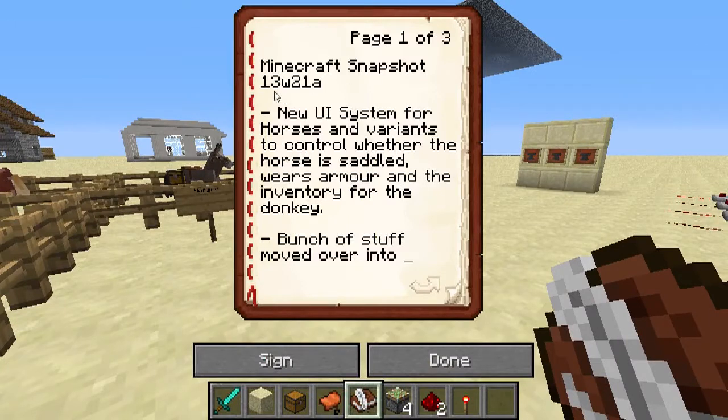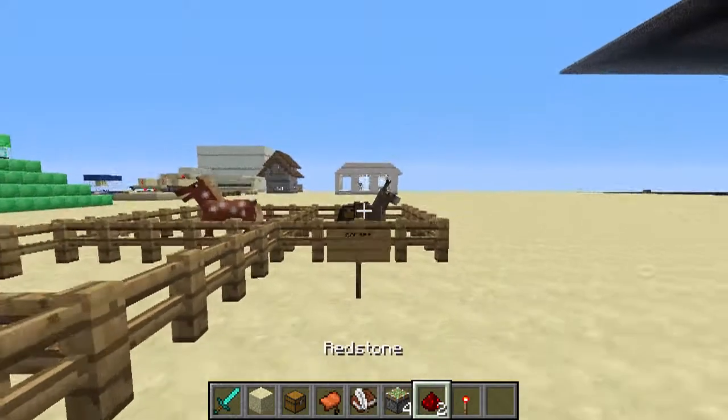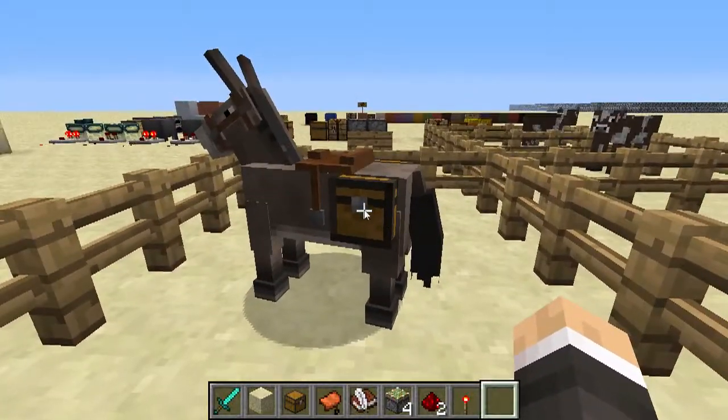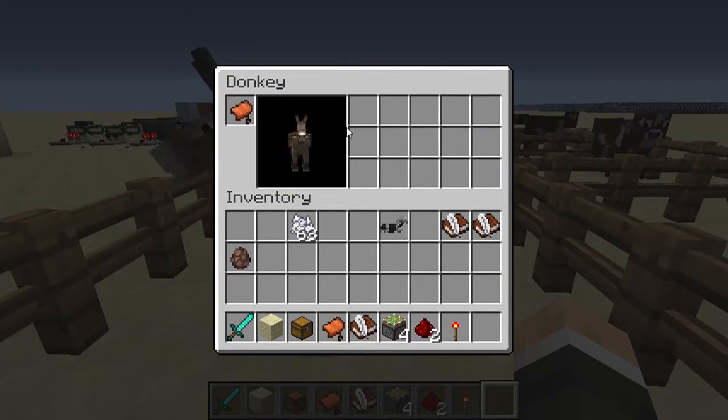In Minecraft Snapshot 13W21A, there is a new UI system for horses and their variants — so donkeys, mules and that kind of thing — to control whether horses are saddled, whether they wear armour, and the inventory on the donkey. You can do this by shift right-clicking on a donkey or a horse, and you can see there's a little saddle tab right here and the inventory. The inventory has been decreased, which I can understand, and you can kind of control the donkey over here. I really like this — I think it's a lot more convenient now.